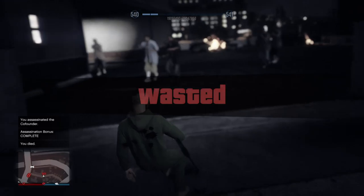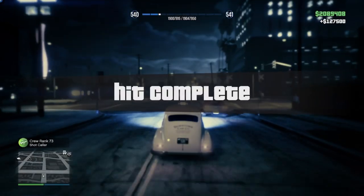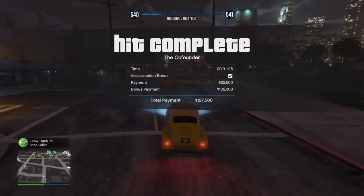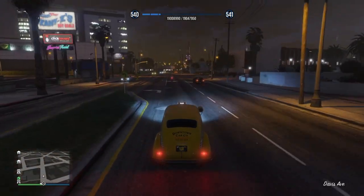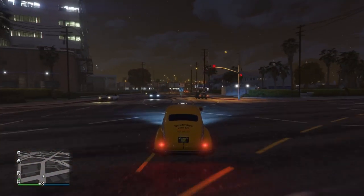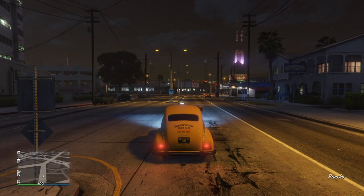In another version of the co-founder, you again have to wait until he is in the car and then put the car on fire. You can use a jerry can — before the target gets inside, pour fuel all over the car, and when he is inside just shoot the car and it will catch fire. In the last version, you have to take the car to LS Customs before the target checks out, put a remote bomb on it, return it to the same place, and when the target gets inside, call your phone, call detonate bomb, and the car will explode.